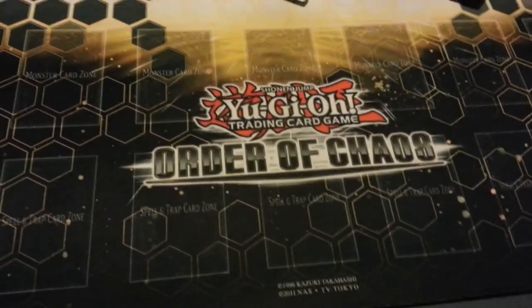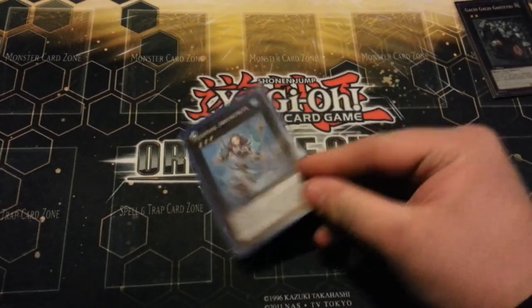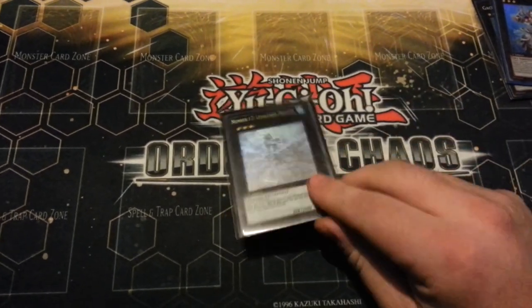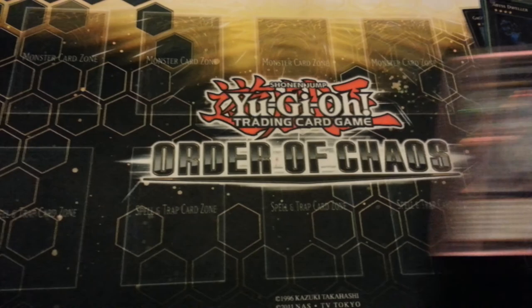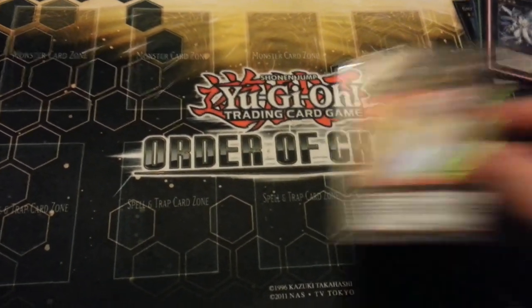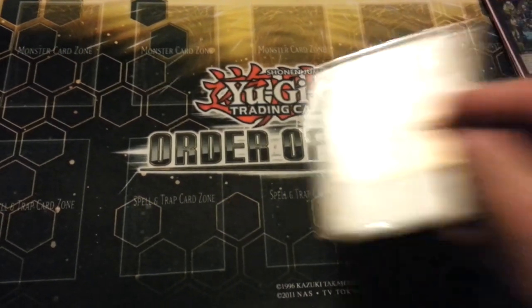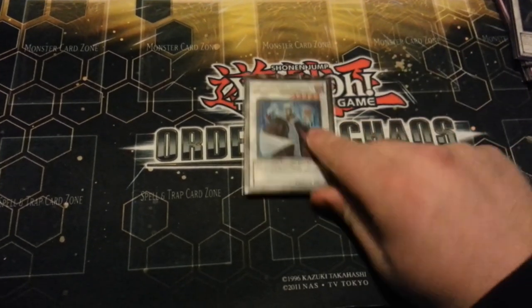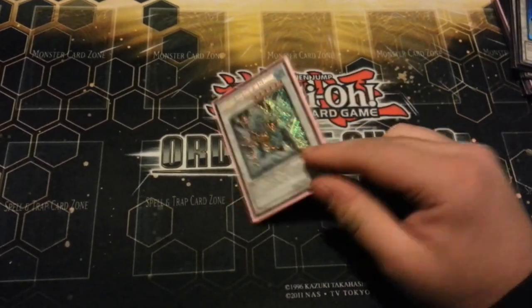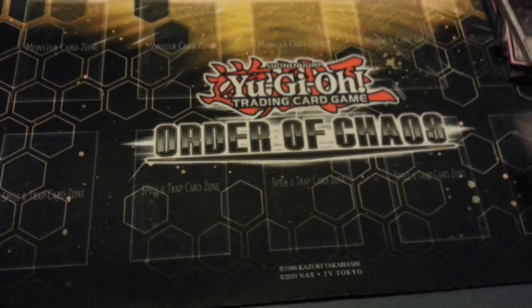The extra deck: one Gachi Gachi Gantetsu, one Mermail Abyss-trite, one Number 17 Leviathan Dragon, one Abyss Dweller for the mirror match, one Bahamut Shark, one Big Eye, two Abyss Gaios — great card, one Armory Arm, one Catastor, one Hyper Librarian, one Dolkka, one Gungnir, one Scrap Dragon, and one Mist Wurm.